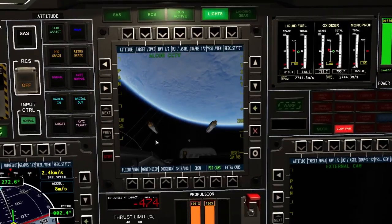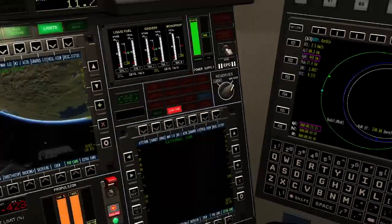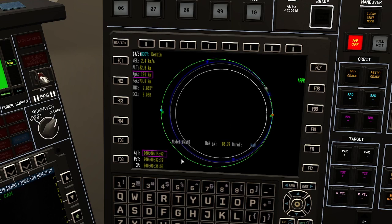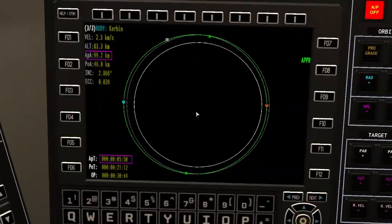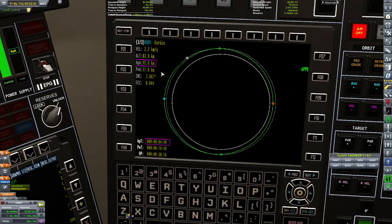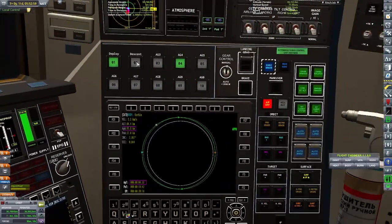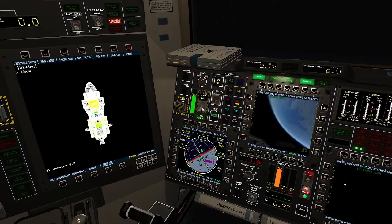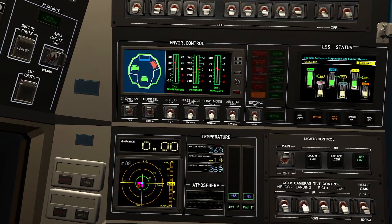We kick off the boosters that were meant to bring us home, then use our last stage, which has way more fuel than we'll ever need. We bring our periapsis down to about 42 kilometers — that's my magic number. Because at that kind of orbit where we're just above the atmosphere at apoapsis, 42 kilometers is enough to bring us down in one shot, while still not being at too steep an angle.